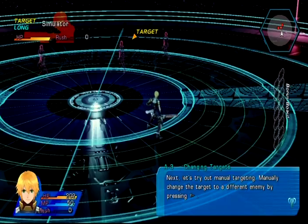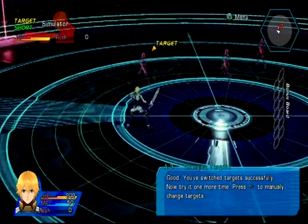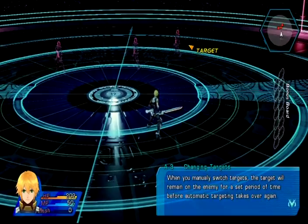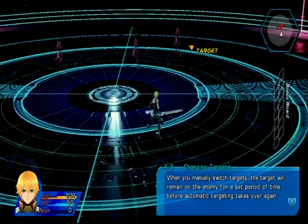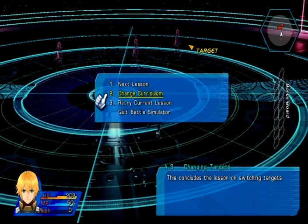Manual targeting - press the start button. In combat, you have to keep your finger off the attack button if you want to do that. So I can just press start to switch in between them. When you manually switch targets, the target will remain on the enemy for a set period of time before the automatic targeting takes over again. You know that's going to be annoying.